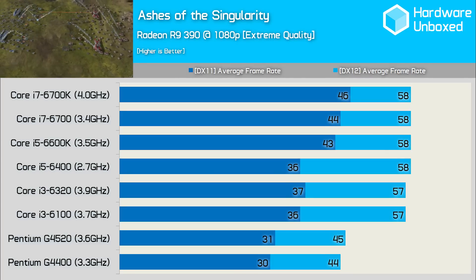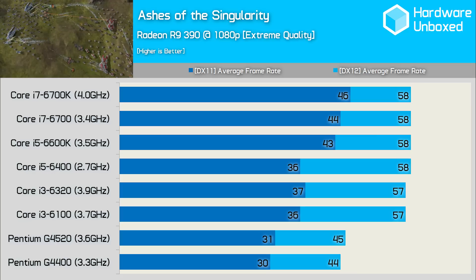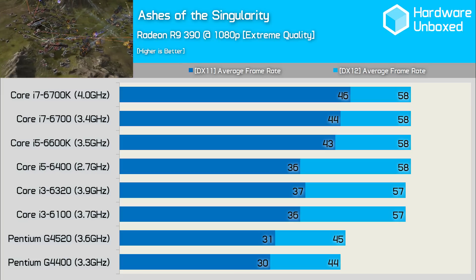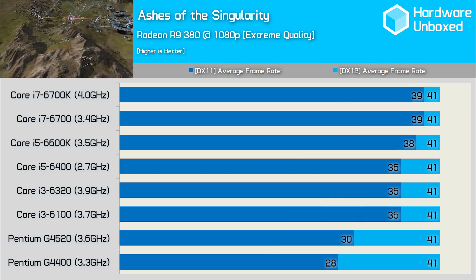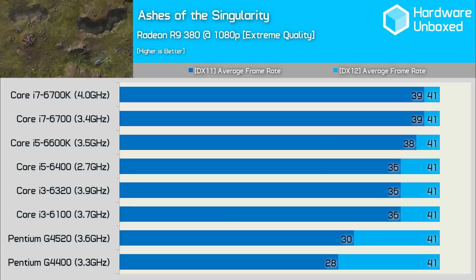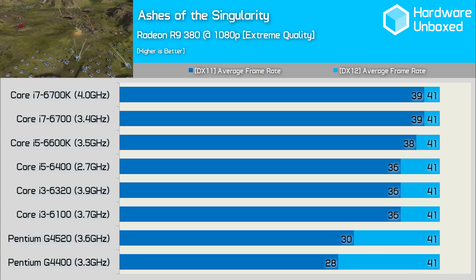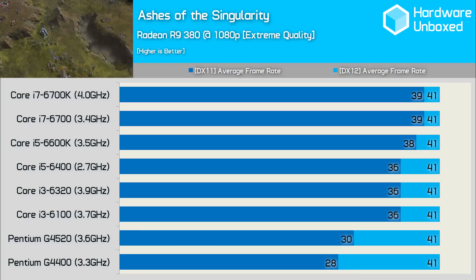Similar performance trends are seen with the R9 390. The G4400 received a 47% performance boost using DirectX 12, though it was still over 20% slower than the Core i3 processors in the more modern API. The Core i3, i5, and i7 processors all delivered similar performance under DirectX 12. With the R9 380, the GPU's limits appear to be reached at 39fps under DirectX 11, meaning the G4400 was 28% slower, while the Core i3 and Core i5-6400 were just 8% slower. Retesting under DirectX 12, all eight processors produced the exact same result of 41fps.